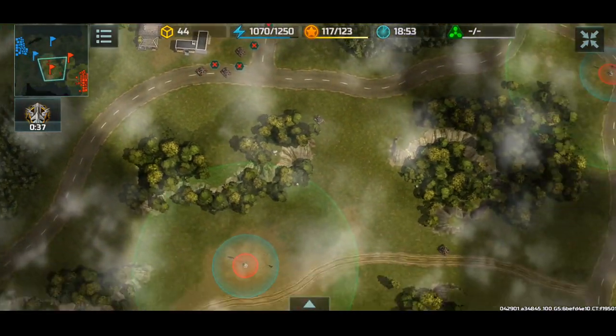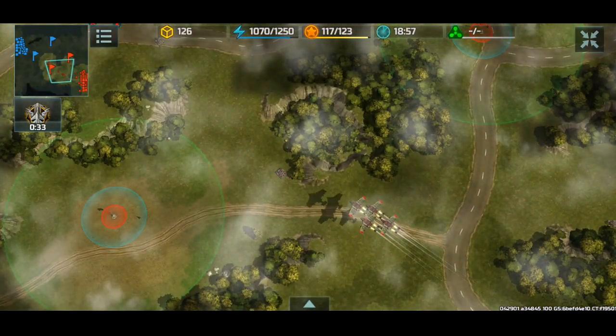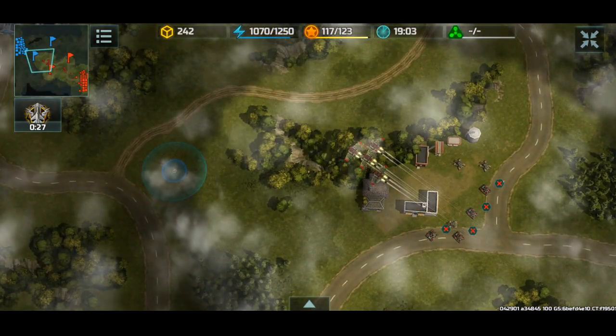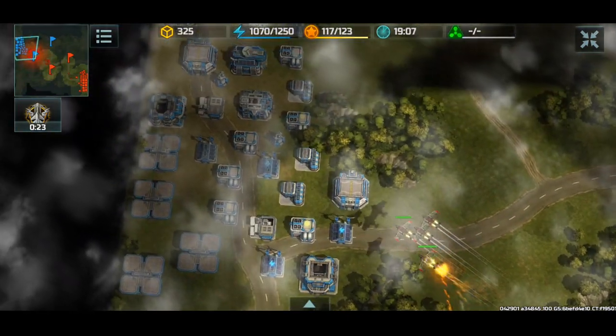Three aviation factories producing vertex - that's a lot of vertex, let's be real. And this is a level 3 special vehicle factory, so maybe a shield, Zeus, typhoons. I'm sending in my albatross just because I need to - I wanted to do a surprise attack, and this is it. I'm gonna attack the factories.